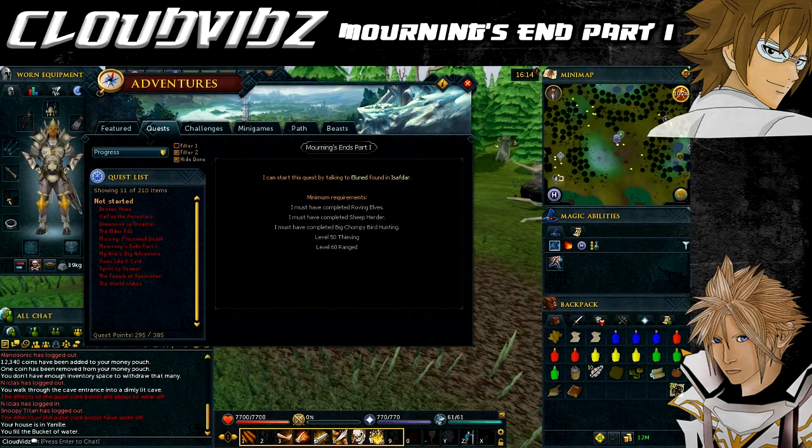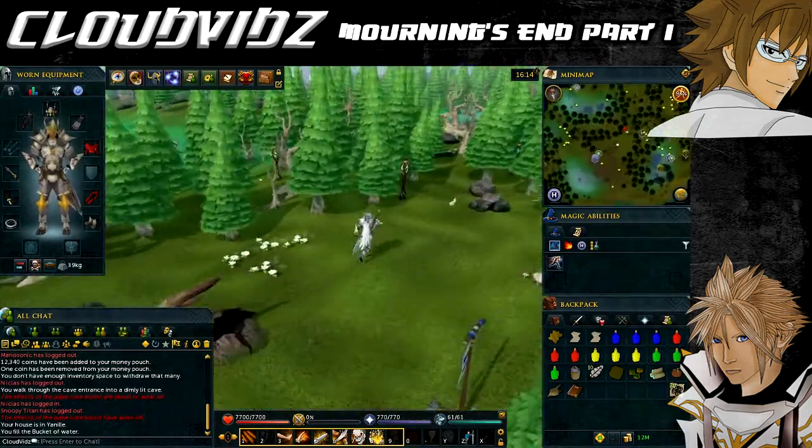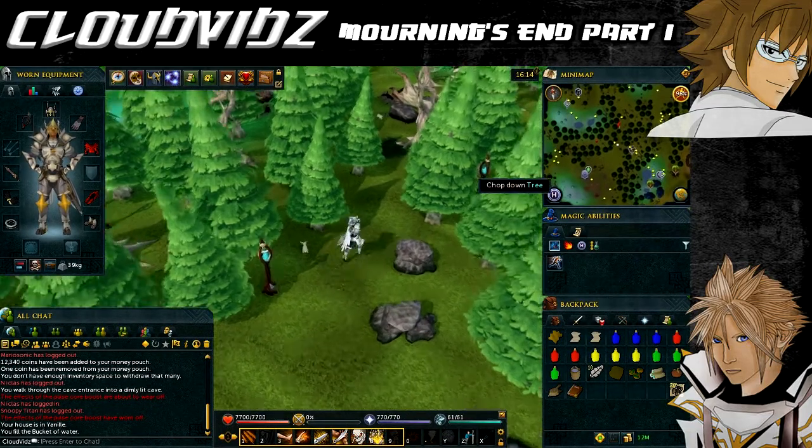This quest is quite long with a few different bits to do, so it will take a little time. To start the quest we need to speak to Eluned, who can be found in Isfadar — either just east of the Tyras camp or southeast of the adamantite mine near a couple of magic trees. She swaps locations every five minutes, so I recommend going to the area southeast of the adamantite mine. From the Elven Lodestone, head over to that section — there's a leaf trap to jump over and a trip wire to step over as you cross.